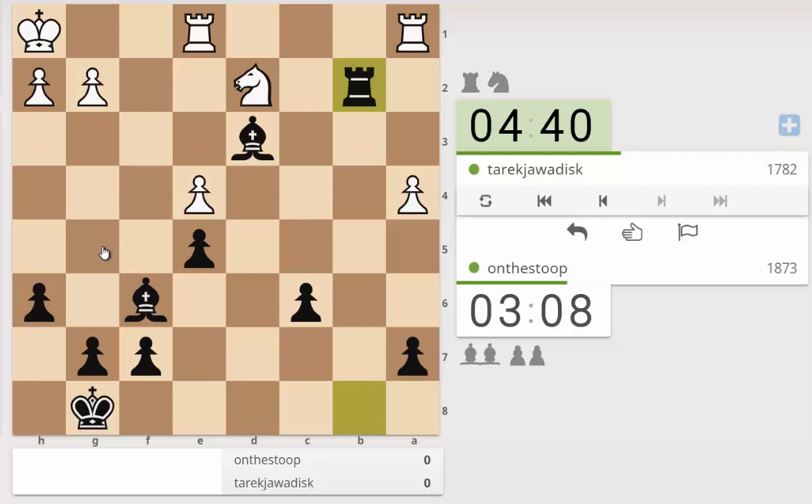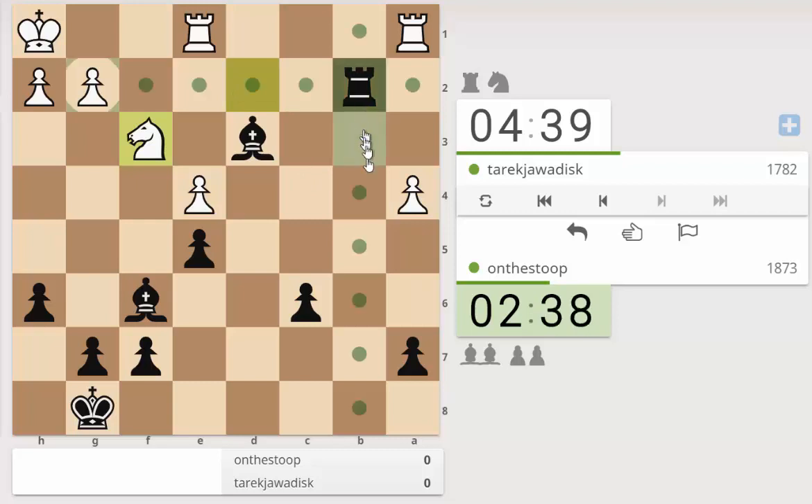Bishop g5 looks good because it will control the c1 square, but I can't play that now. I could play rook b4 to hit the a-pawn and the e-pawn. How would you protect that pawn? You maybe just leave it and go rook c1 - doesn't help though. Okay, that's definitely an idea. You can come back knight d2 and we'd maybe get a draw. Is there any other way to protect that pawn? I don't think so, so I'm going to do that.